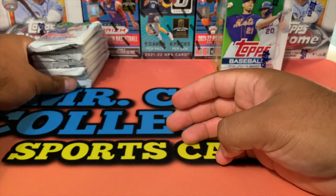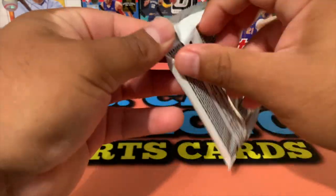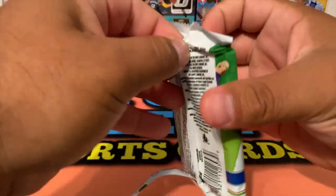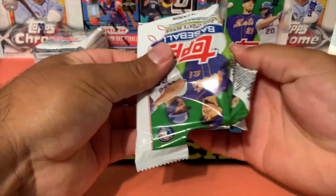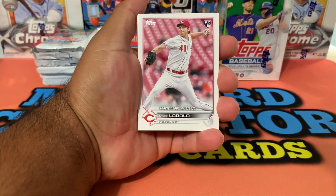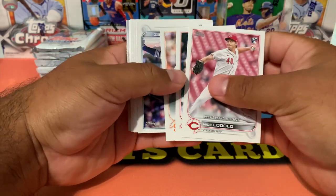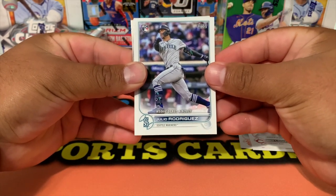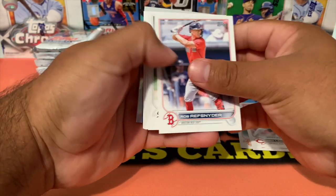All right, let's put these back here and then we'll just get started right away. I hope everybody's having a great weekend — today is Sunday. Okay, here we go — Rookie Debut, a lot of rookie debuts in this one as well. We got Nick Lodolo Rookie Debut, gonna go quick. Oh, there we go — first pack magic! We got a Rookie Debut Julio Rodriguez, I'm gonna put that in the hit pile.